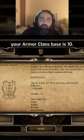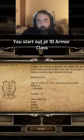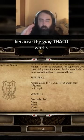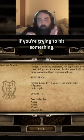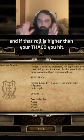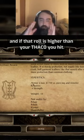In this game your AC base is 10. You start out at 10 armor class, and the way THAC0 works is you roll a dice — if you're trying to hit something you add the enemy's armor class to that roll, and if that roll is higher than your THAC0, you hit.